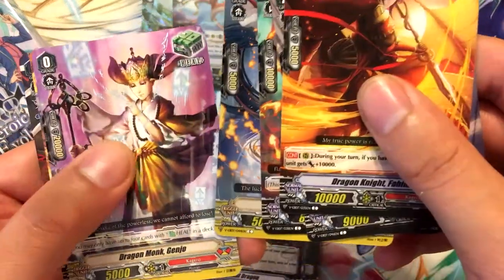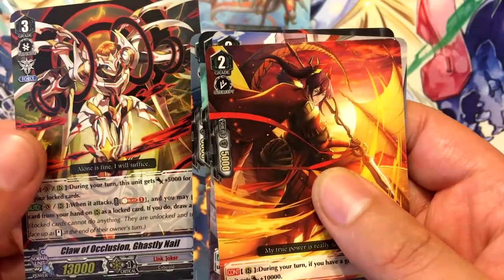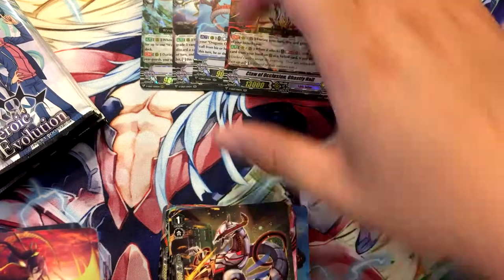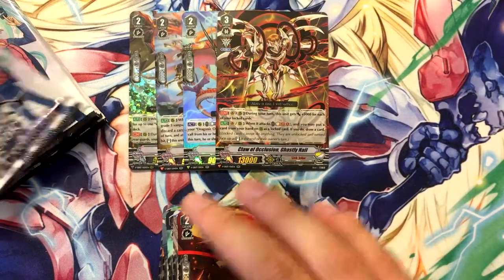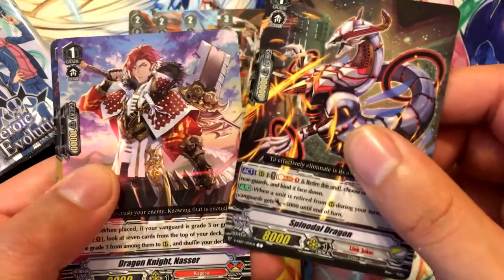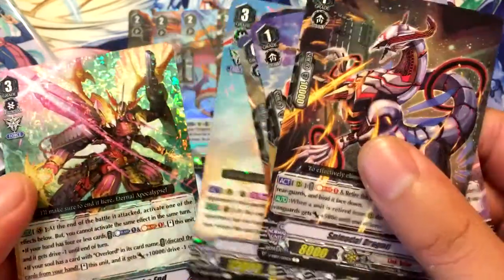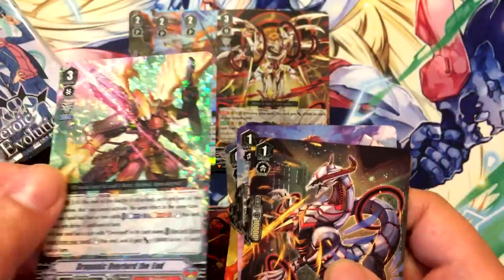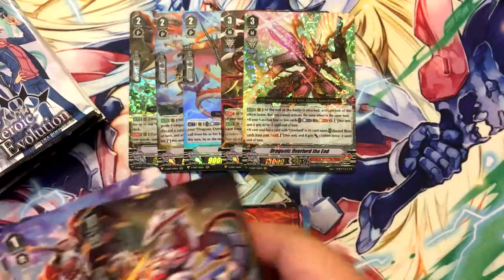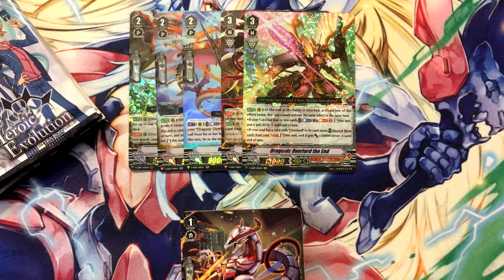I think they should have done that from the start to be honest. Claws of Occlusion Ghastly Nail, which is a pretty cool looking card. Link Joker should have their lock abilities back. Exile Dragon, and another VR of Draconic Overlord the End — sweet, that's two! I can technically make a Draconic Overlord deck. Probably need to open a couple of the previous extra booster to do that, but it probably wouldn't be hard.